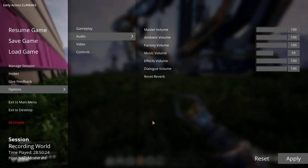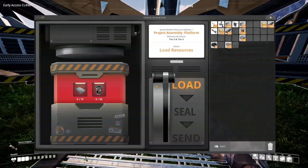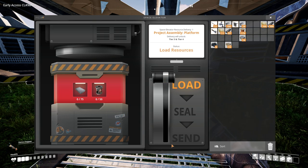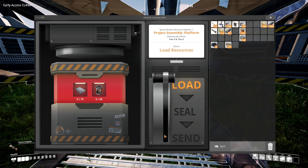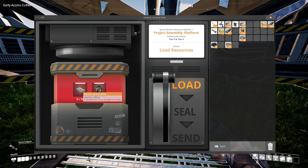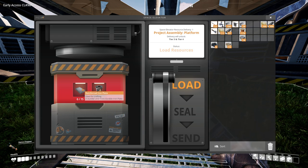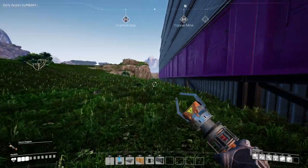Let's see what it's going to say. 75 reinforced iron plates and 50 rotors. Space elevator resource delivery 1 - project assembly platform. Delivery will unlock tier 3 and 4. So we have to send deliveries up into space, and the first delivery is 75 reinforced iron plates and 50 rotors. Next video we are definitely going to be making the reinforced iron plate factory. We probably have enough resources to do all of that now.